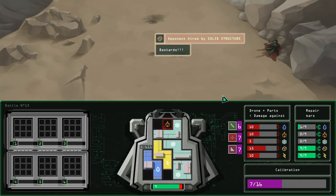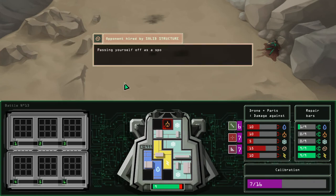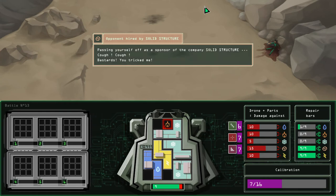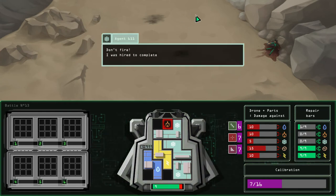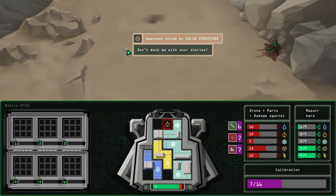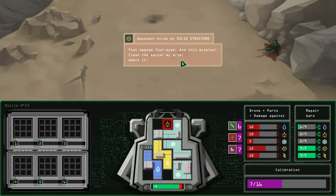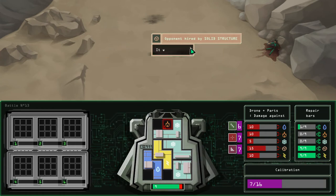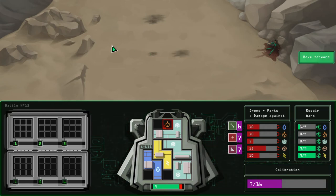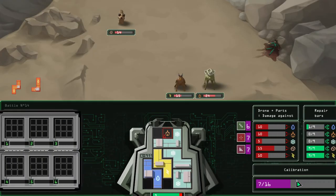"Opponents hired by Solid Structure. Bastards! Somebody is here to face your faction's filth." Apparently all these sponsored companies that send these drones here are all named after different elements. We're by Cold Circuits. "Don't mock me with your stories. Damn four-eyed — clean this sector of my arse." Okay, no level up yet, but I'm happy with the shape of our craft right now.